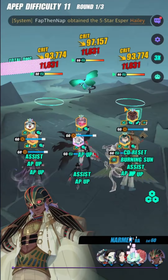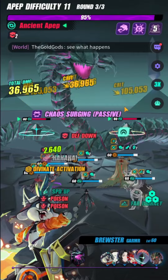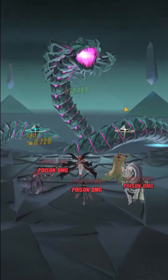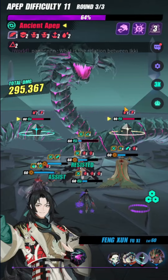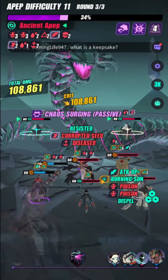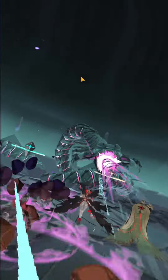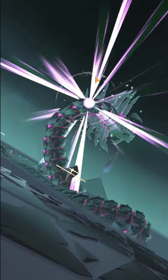The first and second waves are handled the same way — Narmer will cleave both. On the boss wave, Narmer's single hit triggers Feng Shun's assist attack from the talent tree, giving you the seven hits needed to proc the boss's counter-attack. After the boss counter-attacks, you just hope the 75% counter-attack chance procs on all your espers. Feng Shun and Jingwei will drop to zero HP but won't die, since everything happens within one turn.